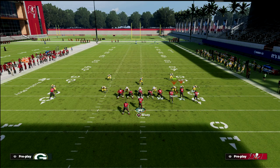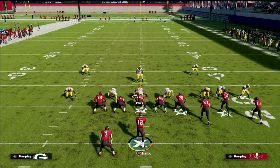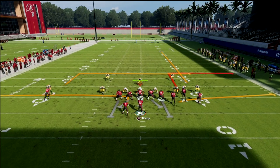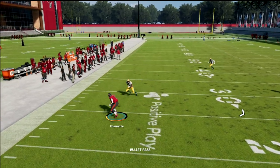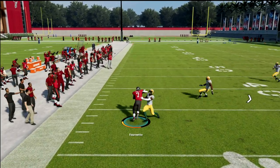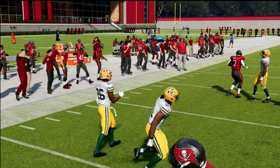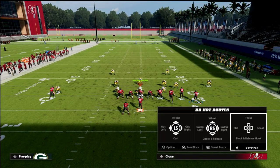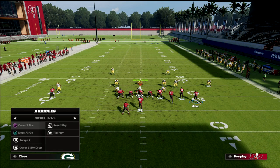When they play Cover 2, that's where verticals is a Cover 2 killer — so you can easily just call verticals. The other thing I want to point out is this running back out route is really good because if they don't hard flat it, it's wide open every single time. You can also motion out the fade or streak if you want, but this simple play is so, so good.